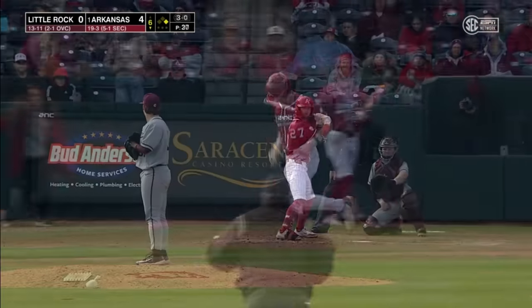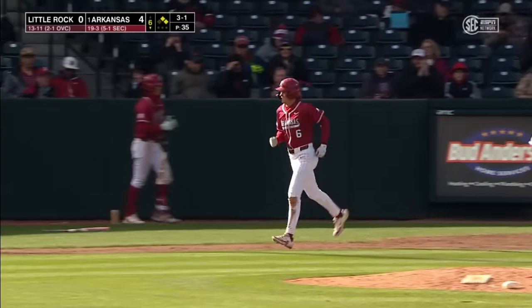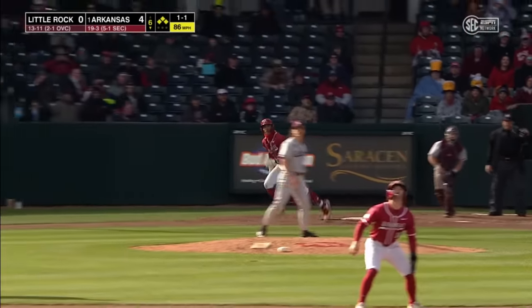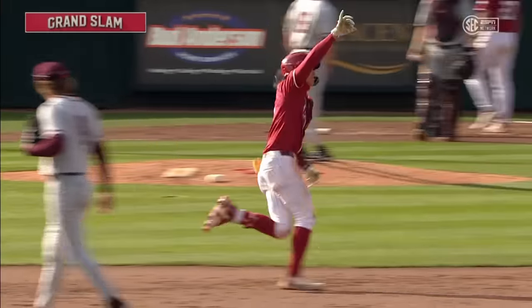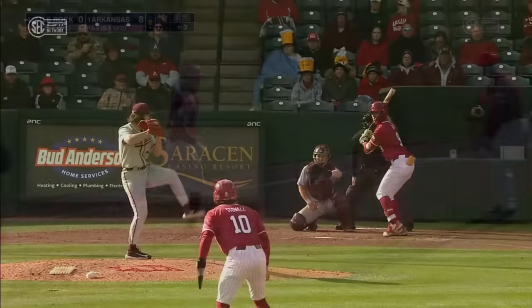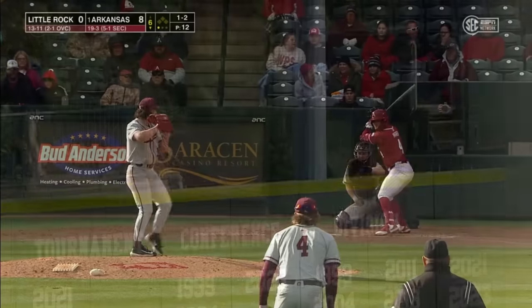Helfrich will take that 78 mile-an-hour 3-0 pitch — that's not close. You can talk about Stubber in that first inning for Little Rock — you know, you get enough pitches, you get them tired. Helfrich at third, Stovall at second, McLaughlin at first — that ball hit in the gap to left center field towards the fence, and four will score on another grand slam for the Razorbacks! Alloy clears the bases with one big swing, jumping the lead from 4-0 to 8-zip. Alloy has had incredible success with bases loaded — 3-for-3 rolling with a walk.